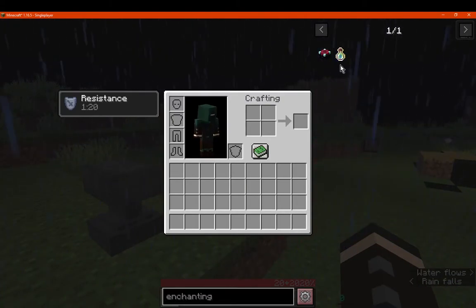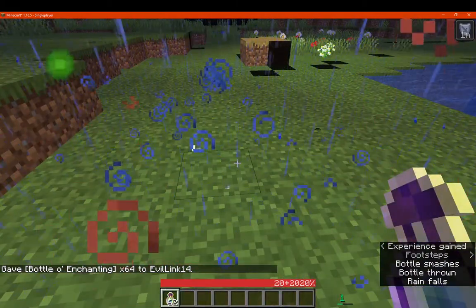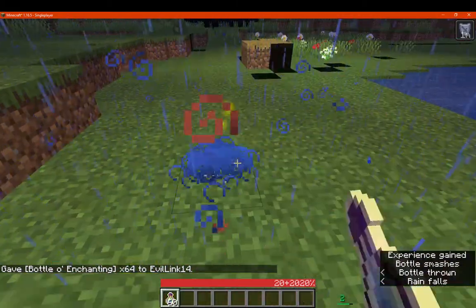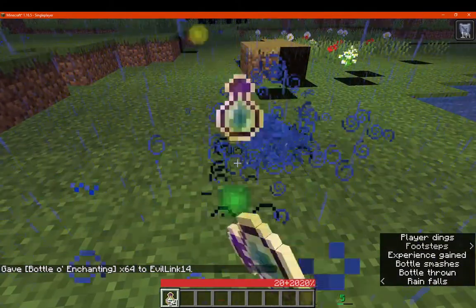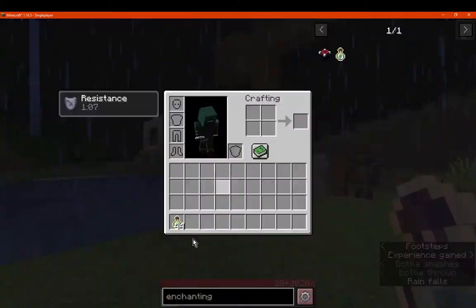I'm just gonna go with a lot of enchanting just to see how the XP bar works. So we can see — yeah — so it is just a small bar, but it's just an indicator. Like the attack indicator there, just displaying and then filling up as you go.